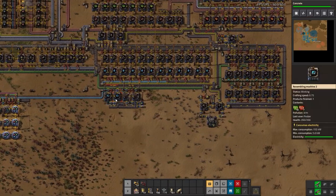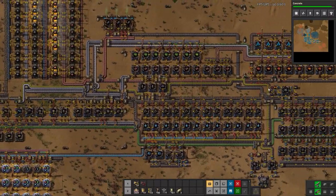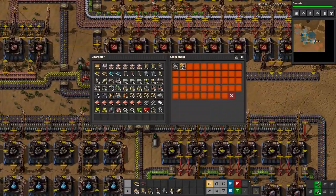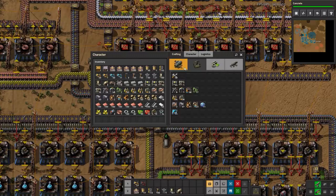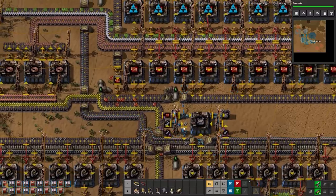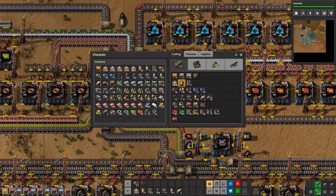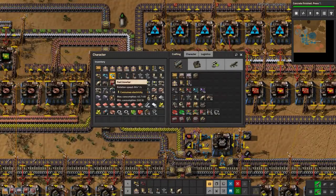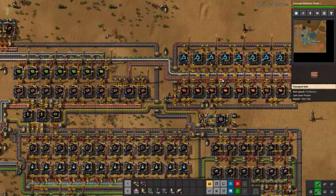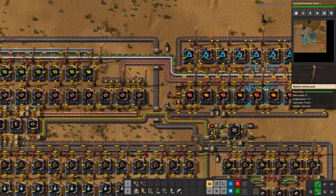Concrete is about to be done, and red circuits are basically getting used up by the roboport production. I want to put down roboports, make some passive provider boxes, and have the bots start doing work. Let's add a long-handed inserter here since that wasn't working — and it looks like this other one wasn't working either. Glad I caught that.